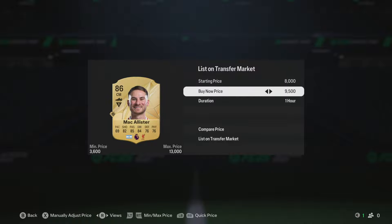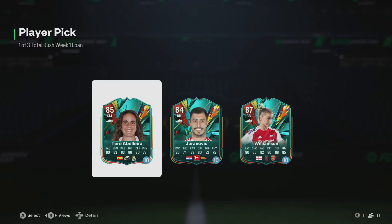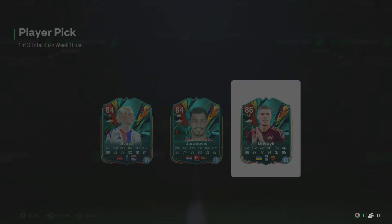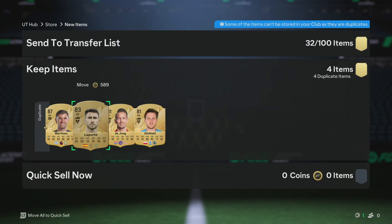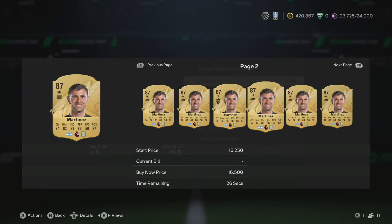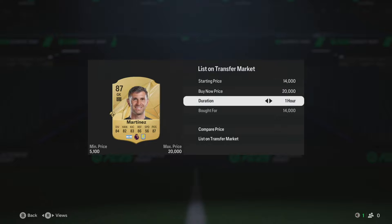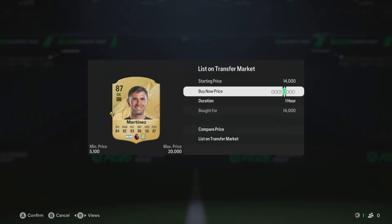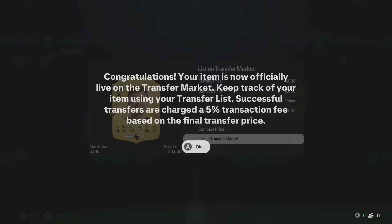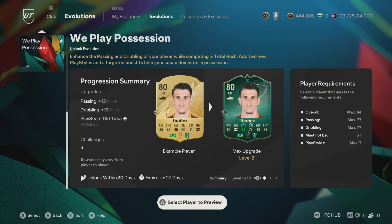There are a couple of useless loans to us, but it's nice to see the Total Rush promo pull. I'm thinking it's worth spending the store coins on that because we have a first owned Martinez. We bought him for 14k and he sells for minimum — he hasn't lost any value, he's actually gone up. He's been selling for around 16 to 17k. So we might make profit and we've got a first owned Emi Martinez.